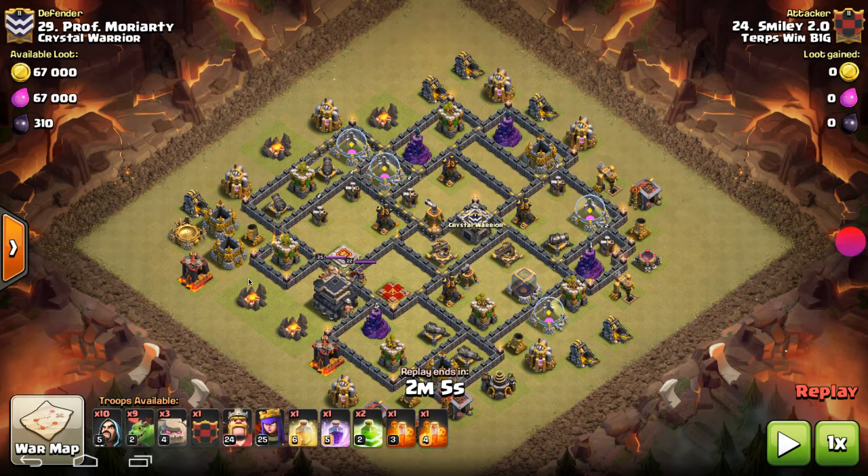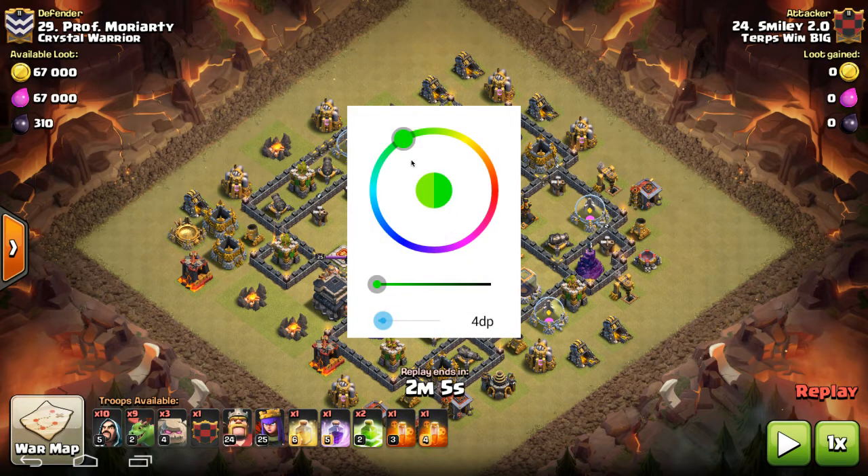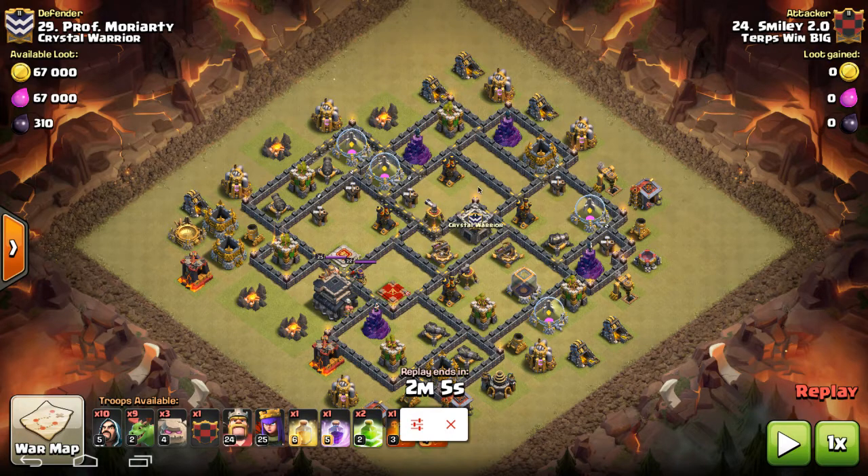Hey guys, it's Mr. Smiley here from TerpsWinB1G and I'm bringing you a Town Hall 9 Stoned Baby Attack. I showed this attack against pretty lousy bases last week in a video, but we got a really sweet random matchup with Crystal Warrior. We ended up losing by two stars, but it was a really, really good close competitive war, and I got the opportunity to use this attack on two of their bases. If you can three-star Town Hall 9s from a clan like Crystal Warrior, you can probably do it against most bases you'll find in random matches.